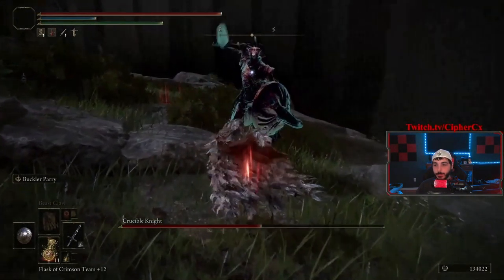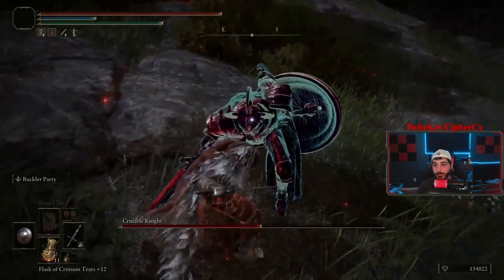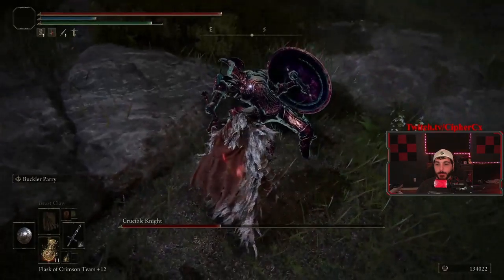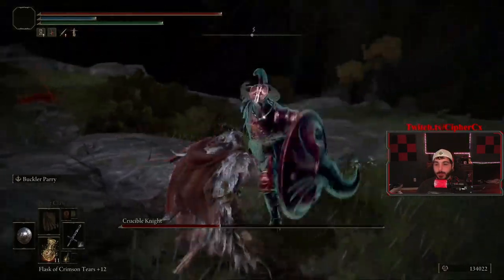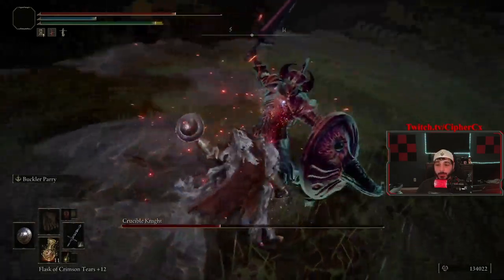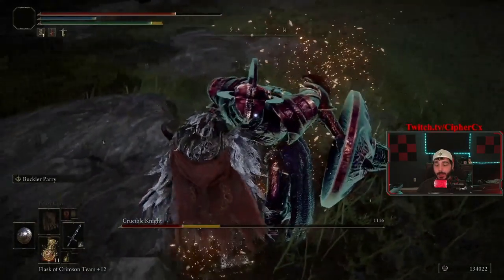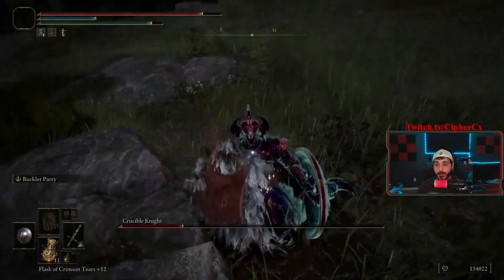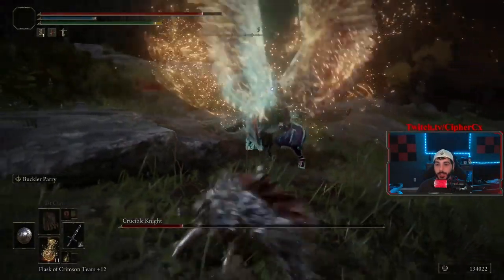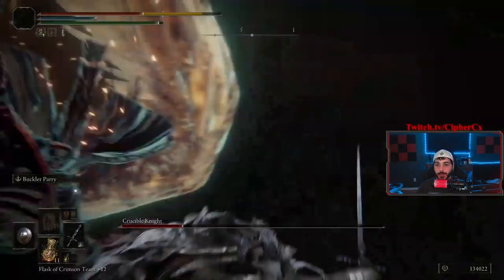Oh he went super saiyan — you gotta dodge this. Over here, parry again. As you can see when he's coming down it's a weak attack. Get the parry on him. I missed the stomp and actually got past the tail swipe. Tail swipe is usually my worst. Got the parry afterwards, getting him down.